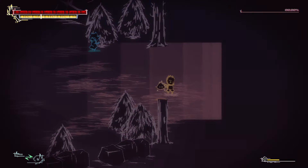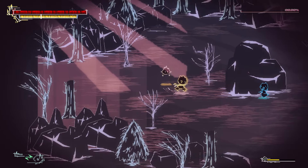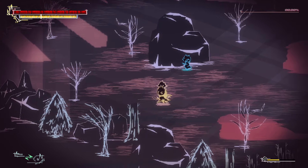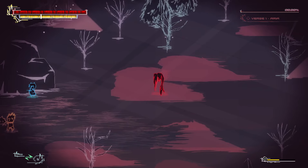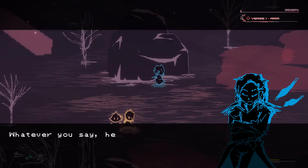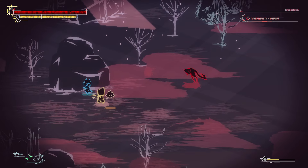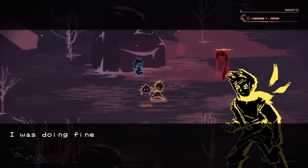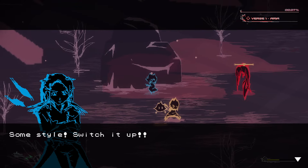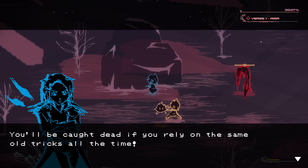I'll follow you — it's not like we have a choice. The game never really explained this familiar thing to us. Is this the one we would die for? Oh you look creepy — a nightmare. Stand back, I got this. Whatever you say, hero boy. What if we don't? Oh God it's coming! I was doing fine. What do you want? Some style — switch it up. You'll be caught dead if you rely on the same old tricks all the time.